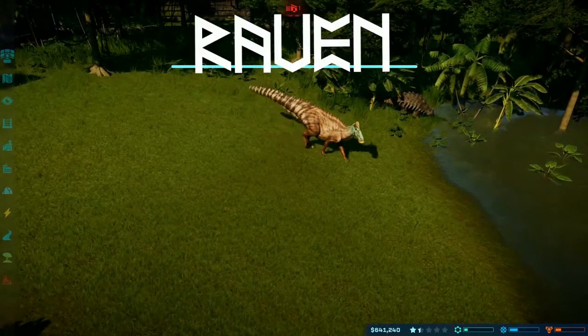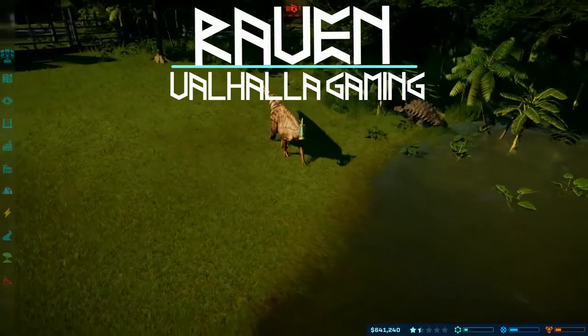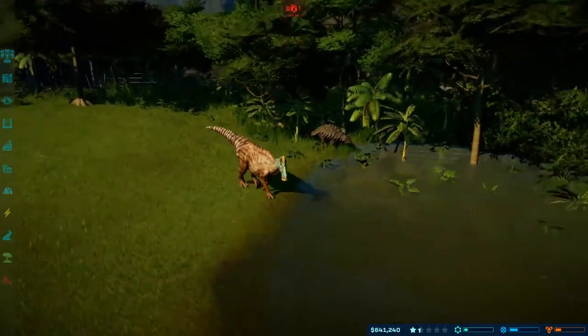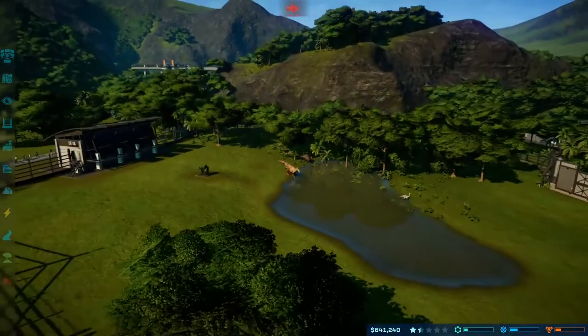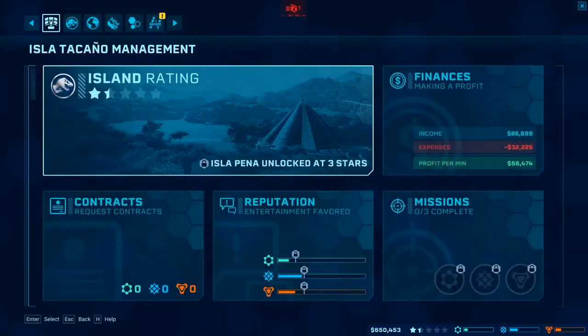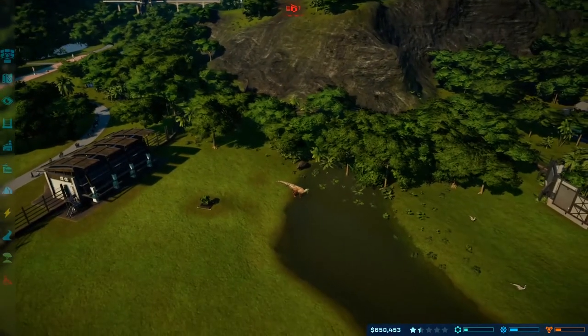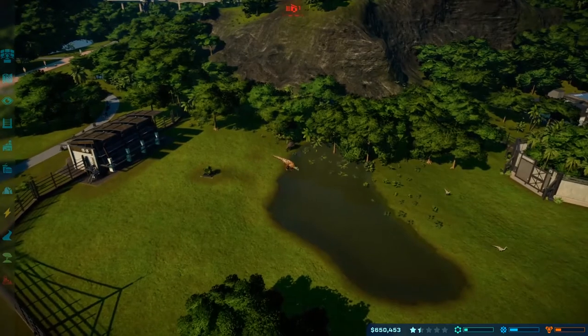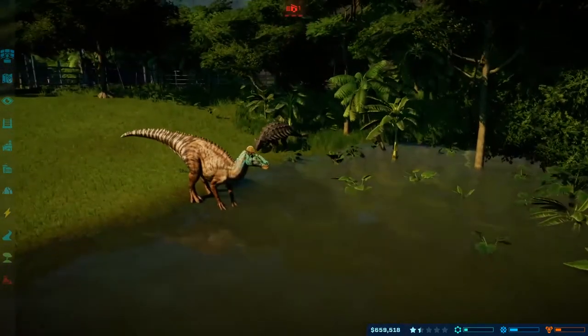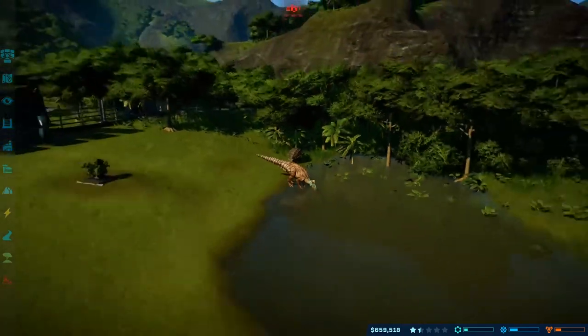Hey guys, it's Raven with Valhalla Gaming and we are back after a very long time with Jurassic World Evolution. We are on our new island, which I believe is Island Takano — just making sure I was getting that right. I believe last time we left off, I had just gotten our first Edmontosaurus over here.